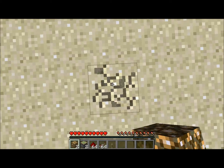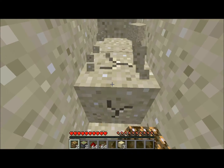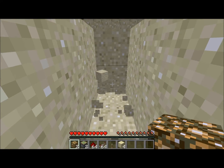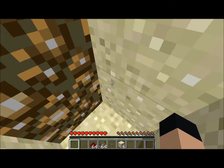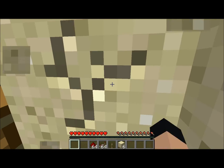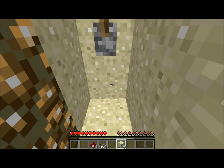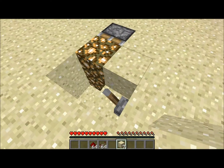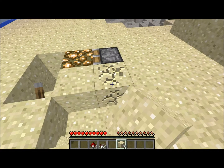What you're going to want to do is dig down two blocks, dig in front of you two blocks on both levels, and at the back place the pistons. Then in front of those pistons place the glowstone. Then we want to dig out a spot, put the lever — make sure it's like that — and then we're going to hook up the circuit for it.